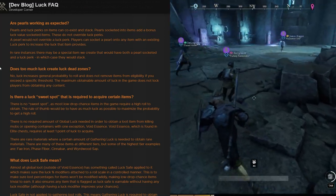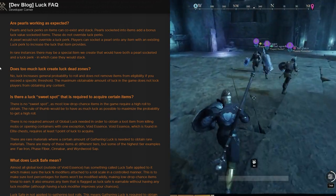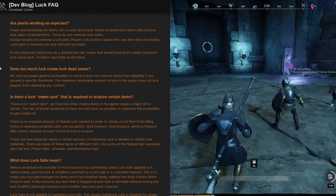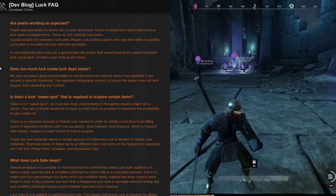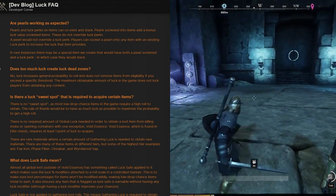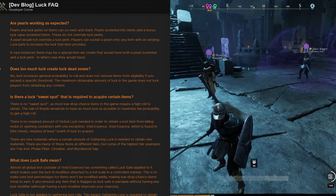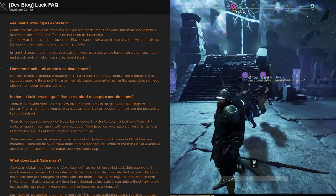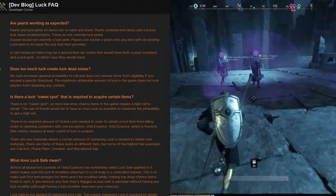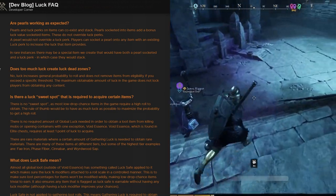Are pearls working as expected? Pearls and luck perks on items can coexist and stack. Pearls socketed into items add a bonus luck value — they do not override luck perks. A pearl would not override a luck perk, and players can socket a pearl into any item with an existing luck perk to increase the luck on that item. In rare instances, a special item may have both a pearl socketed and a luck perk, in which case both would stack.